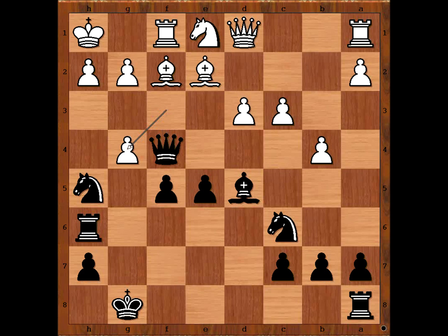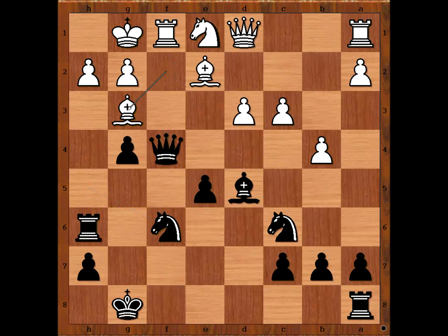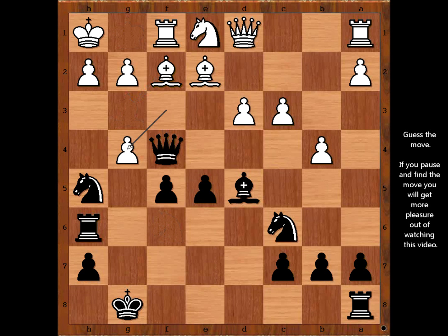f takes on g4. There is a good idea behind this move. If pawn takes pawn, then king to g1, and after knight to f6 threatening checkmate, bishop to g3 — and white is doing well. But there is a better move than pawn takes pawn on g4. Please pause the video and find the best move for black.